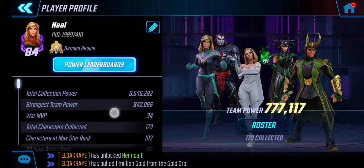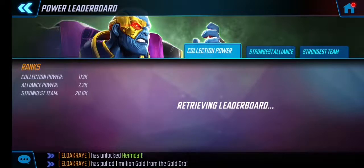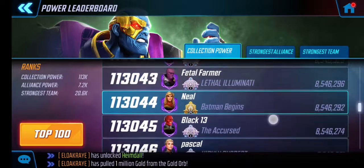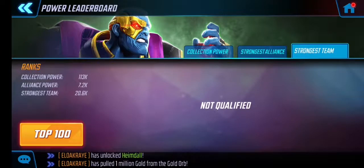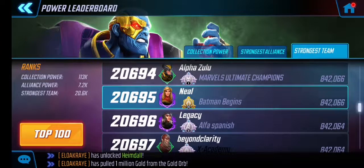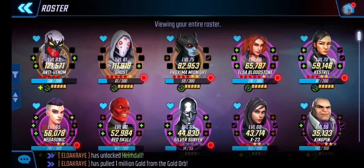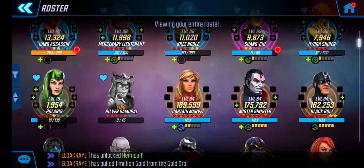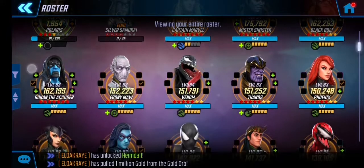My current power is 8.5 million, my strongest team power is 842,000 — basically roughly 10% of my strength is actually in the top five. I haven't even put them all at the highest levels, so I can easily improve on that. My collection power rank, my strongest alliance — we just need a few more recruits. I'm number 20,695 in the world out of 10 million players — free-to-play, it's not too bad. My top characters are Captain Marvel, Mr. Sinister, Black Bolt, Ronan the Accuser — haven't even maxed him out — and Ebony Maw at level 83.